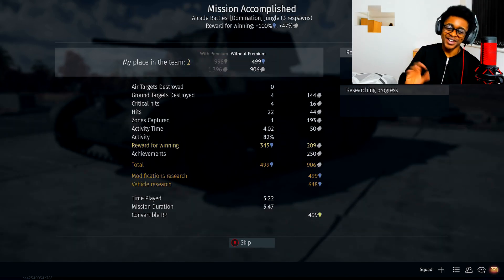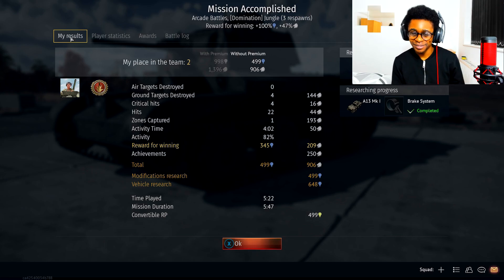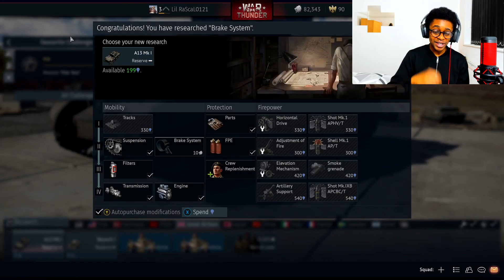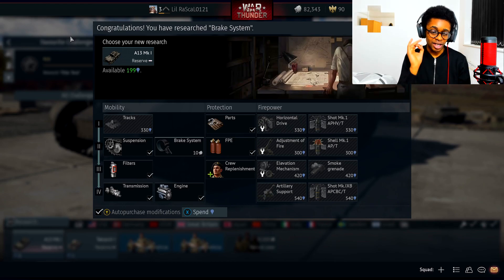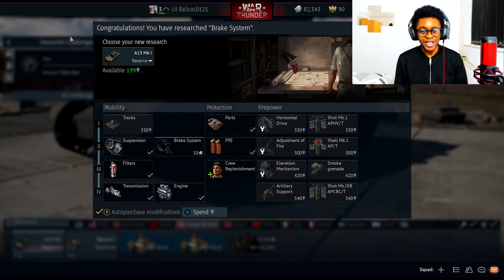Don't mess with me with ground war, bro. I would destroy anyone with ground war when it comes to War Thunder. I was using armour piercing there as well. I won't even use high explosives because I've been using the British vehicles. So of course the speciality is that armour piercing — so that strong armour, you just go straight into it. But of course it does less damage, it takes a while.